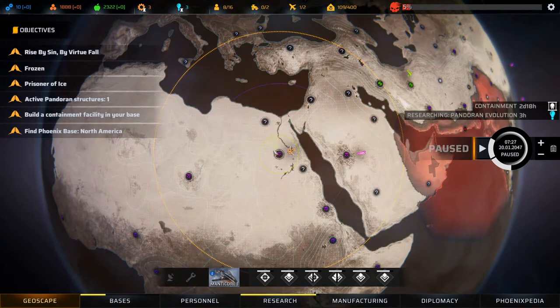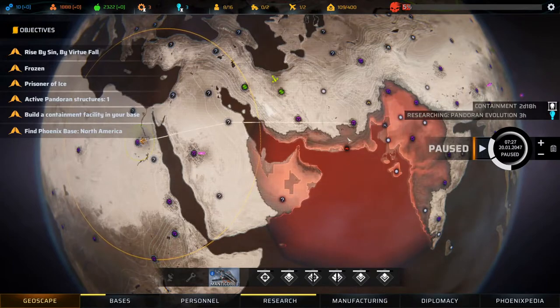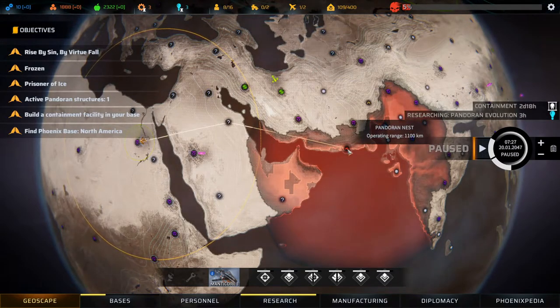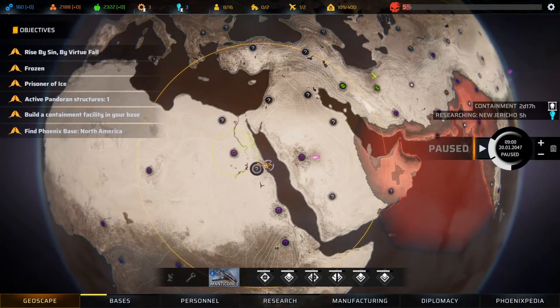That takes us to 46% with the Anu — not bad. Let's start this area scan and head down here. Research complete — Pandoran Evolution. Field reports indicate some Pandorans of the Arthron and Triton types are gradually developing resistances and counters to our weaponry. Rather than adapting to evolutionary pressure, the Pandorans are being adapted with a goal in mind: the eradication of humanity. We get 150 tech and 300 materials — we actually have tons of materials, but it's tech we're really short on.